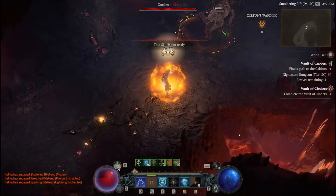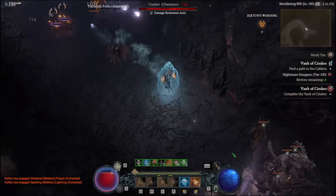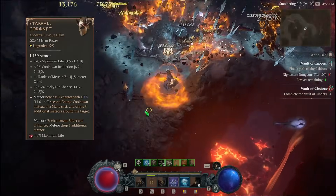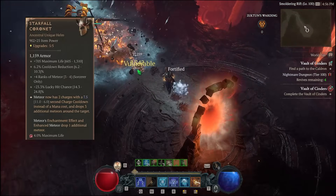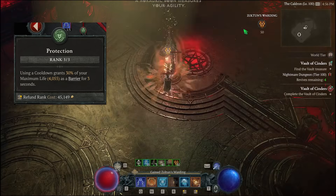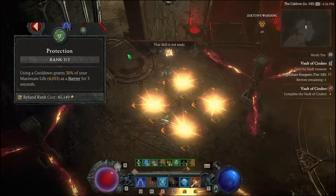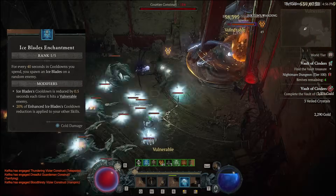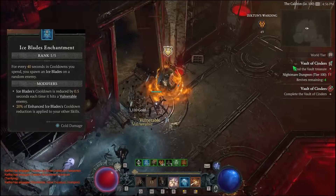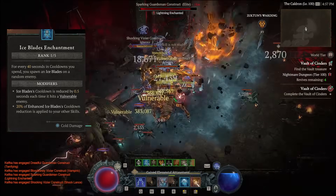A couple things you'll notice on the screen here is I have all the uniques that I think are important in this build, and I'm going to display them up here. First off, the Starfall Cornet — this item actually does a ton of extra damage, but that's not all it does. It also synergizes with Protection, and Protection gives you a barrier every time you use a Cooldown. You're going to want to max this out in the Skill Tree, which I'll talk about later. Another thing the Starfall does is it affects your Enchantment Ice Blades — so every time you use a Cooldown, you get more Ice Blades up, which means more damage. More Cooldowns being used, more Ice Blades come out, more damage. Glorious.